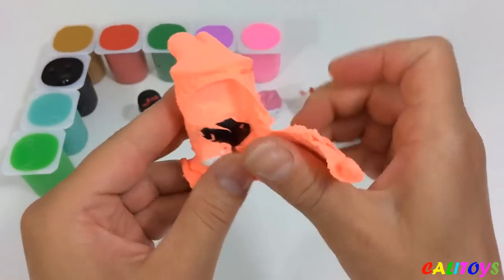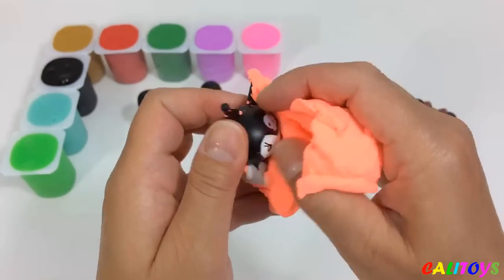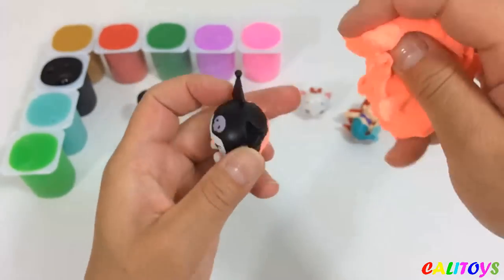Nursery rhyme! One, two, three, four, five fingers. Humpty Dumpty, Humpty Dumpty, where are you? Here I am, here I am, how do you do?